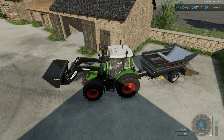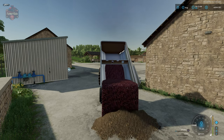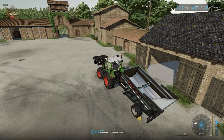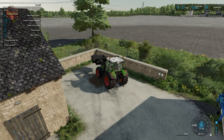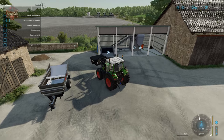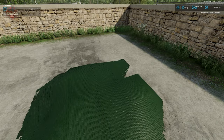This video is being done with Hoffbergman version 1.0.0.1. You can see that when we dump this in here, we get a different texture on the ground. Then, as we would with a silage bunker, we need to come in here and compact this. Once it's compacted to 100%, we'll have the option to blanket the silo.